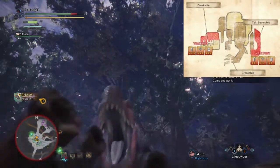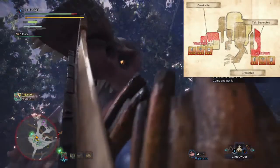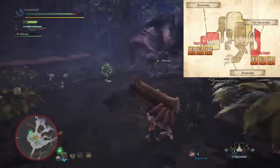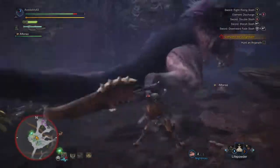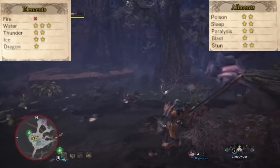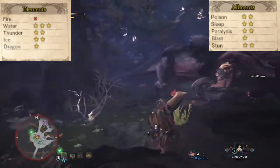This is a high rank hunt, but the standard physiology and ailment weaknesses still apply. Anjanath's head and hind legs are breakable, and you can also cut off the tail. Achieving any of those will increase the amount of loot you receive at the end of the quest. He is most vulnerable to water and most resistant to dragon element.